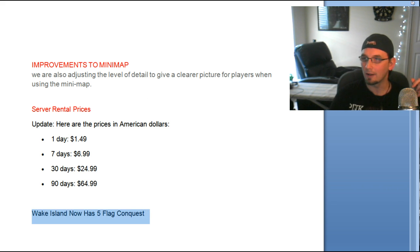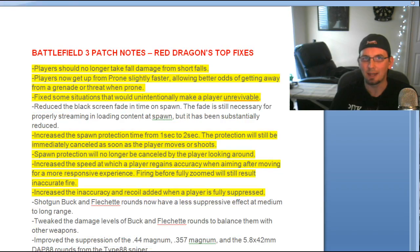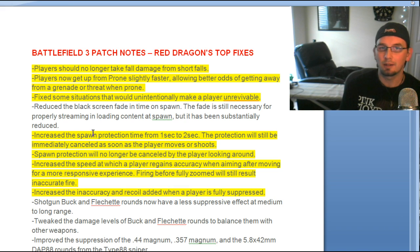Wake Island now has five-flag conquest available whenever you get one of these servers. This patch has massive notes — a lot to it. A lot of players aren't going to read through everything, so I've gone through and read it for you. I've highlighted the things I think are important as a player. There's a lot of stuff I'm not going to cover, but you can read it as I run through. The highlighted subjects are what I'll cover — the rest is really in-depth stuff that veterans will want to read.